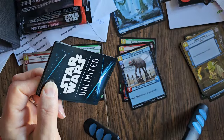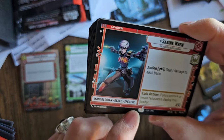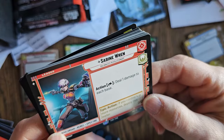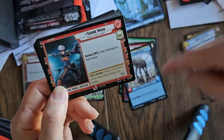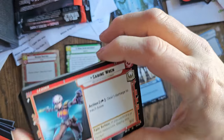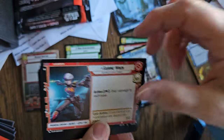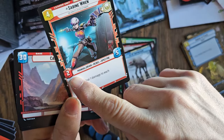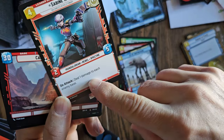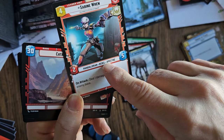Let's see what we got. Sabine Wren — Mandalorian, Rebel, Spectre. Deal one damage to each base. If you're playing like a group against three other opponents, that'd be great. If you control four or more resources, deploy this leader. She gets to go up fast because she's only worth four resources, but she only attacks for two and does five. She does get to deal damage to each enemy base, so that's really powerful especially early in the game.